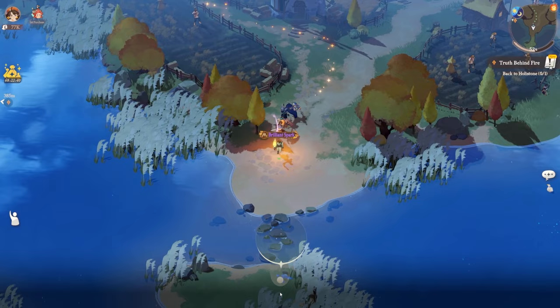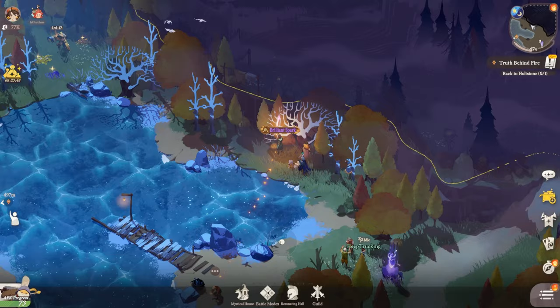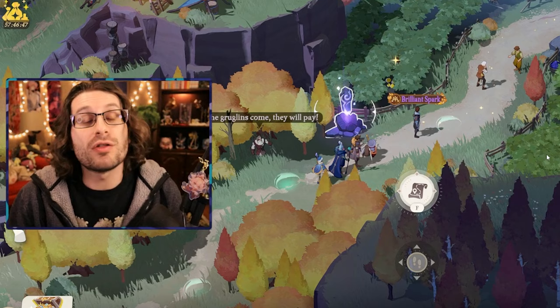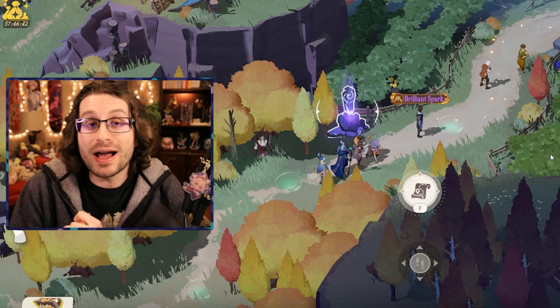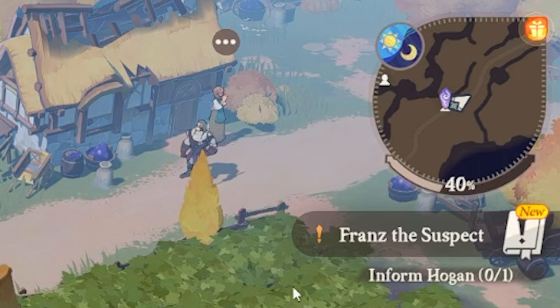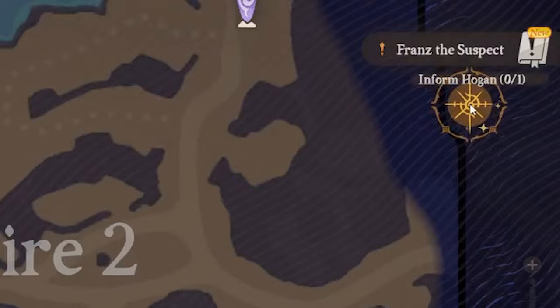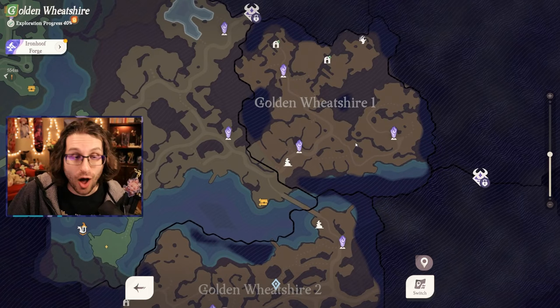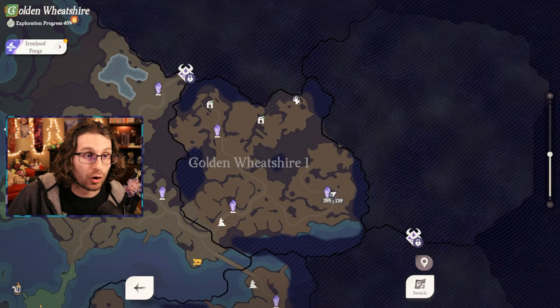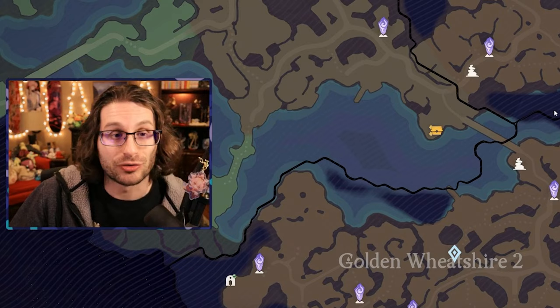My first big tip to new players: make sure you explore the map of AFK Journey to the fullest, find all that treasure, and complete the main story quest. Through doing all this, you'll unlock a ton of character EXP, hero essence that levels your characters up even more, and diamonds — a very valuable resource for getting new characters. You can check the map from the top corner and get a bird's eye view of the entire map, showing teleport points called waystones, fights you haven't done, corrupt creatures, and treasure chests you haven't picked up yet.